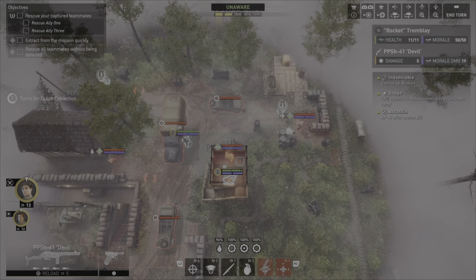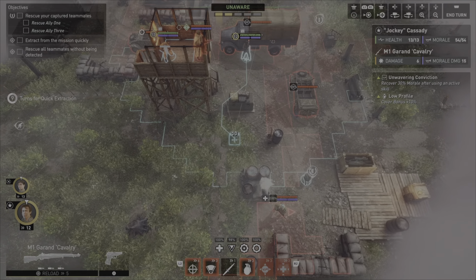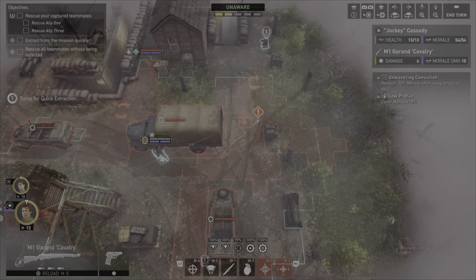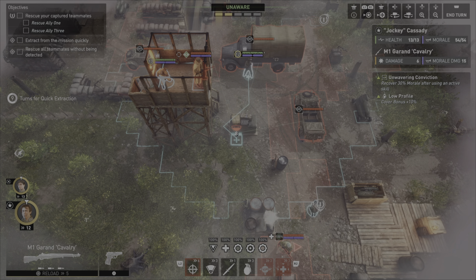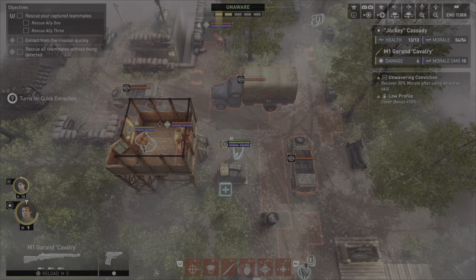We still have two more kills available. I can't get him to a bush. I don't know what this guy's doing - he could potentially keep walking this way. Moving out, I think I'm going to go here. He's going to come this way.